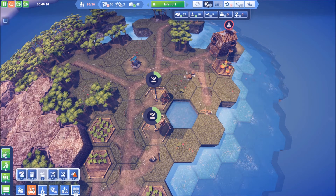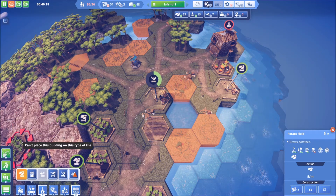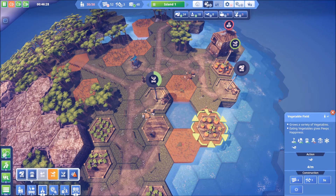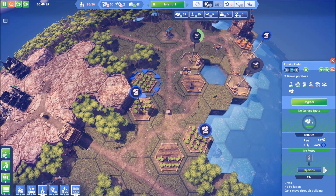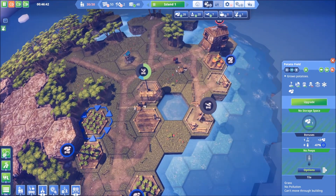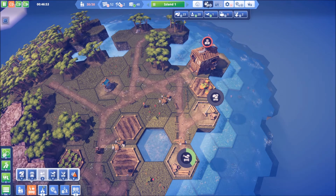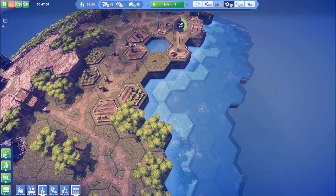Let's go ahead - maybe one more potato right here. And maybe a vegetable - let's do a vegetable right here. That'll give us a total of three vegetables, and four potatoes - actually we want three vegetables because why not? So hopefully they're going to have plenty of food.